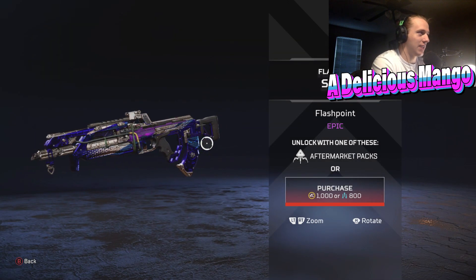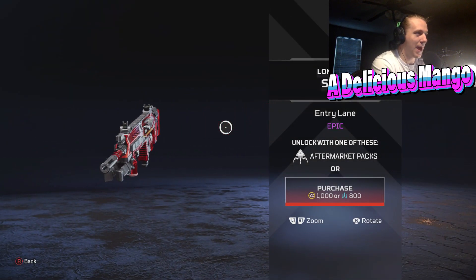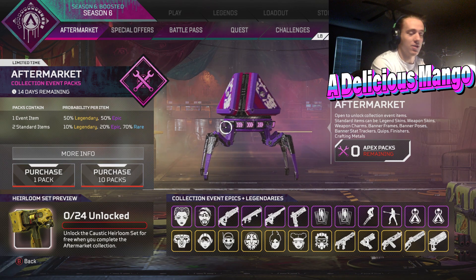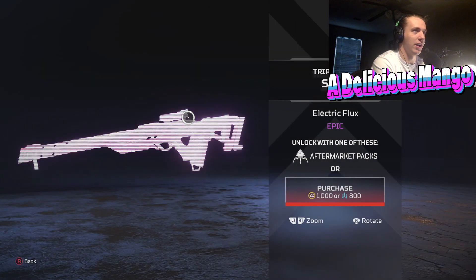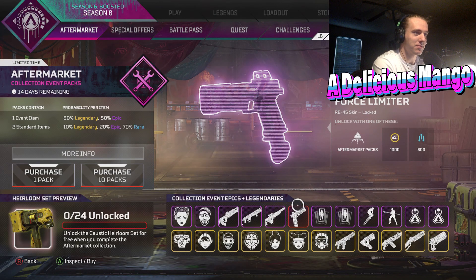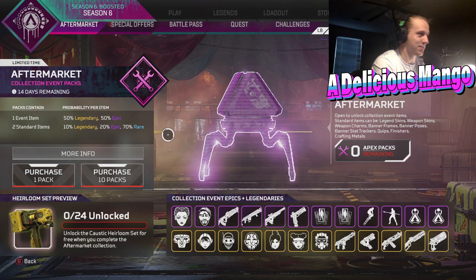Over here, Flashpoint Flatline. We've also got the Entry Lane Longbow. Both of these are in an event exclusive pack that I'll be showing at the end of this video, so stick around — you can see all the packs that aren't just in these collection event pieces. Triple Take skin right here — Electric Flux. This might be the best looking Triple Take skin in the game. This looks amazing. Over here the RE-45 Force Limiter also looks sick, but I still like what we got in the season pass. The RE-45 is getting some sweet skins.